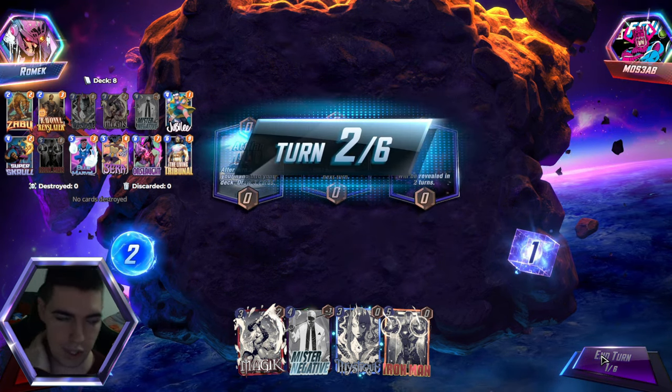We just wanna see as much uninteraction garbage as we can. We wanna see as much Destroy as we can, we wanna see as much Hela as we can. Hela is the most popular deck — I wanna see her more than once. For the final game today — no, we are up against the best deck in the game. Thanos.